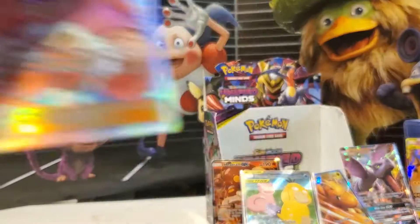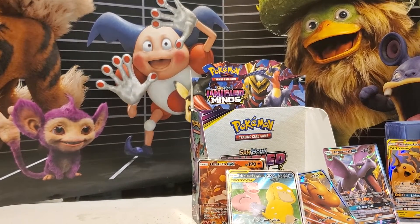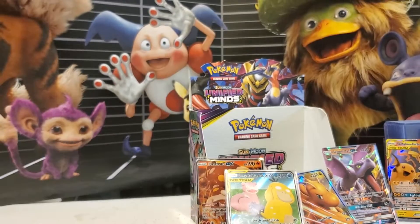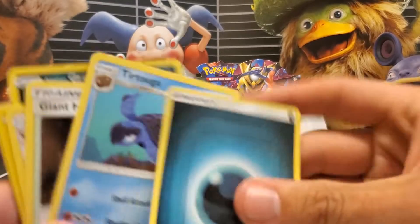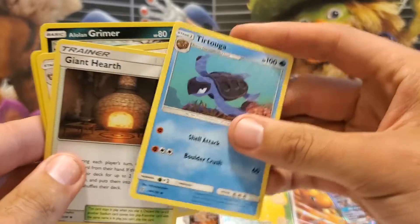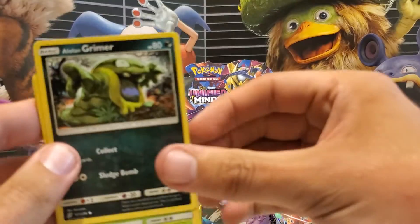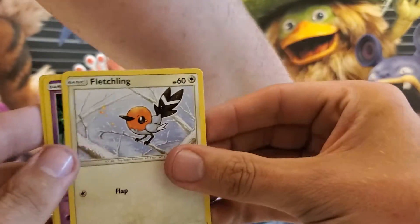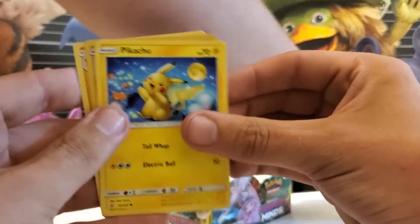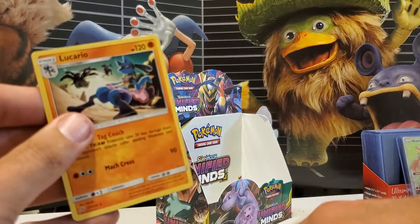Let's see if my birthday pack can be lucky. Dark Energy, Tratuga, Giant Hearth, Vigoroth, Lil' Alolan Grimer, Karablast, Fletchling, Honedge, Pikachu, Reverse Holo Tauros again, and a Lucario.